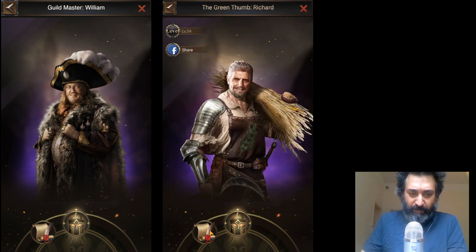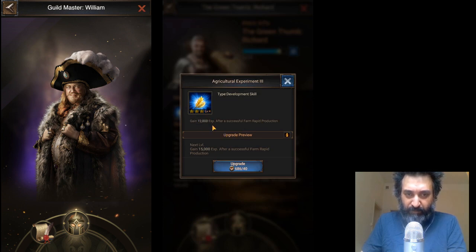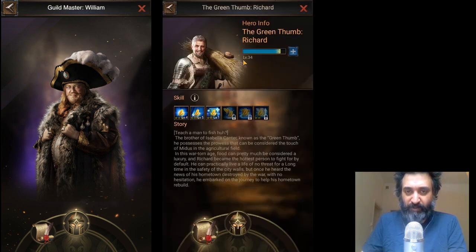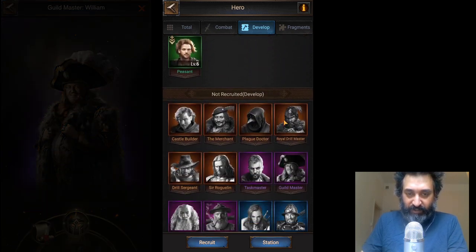Once you have Green Thumb, that's fantastic and it's always good. You're going to be producing a lot of food, which is a very, very good thing to do. You can see I've leveled him up slightly, but not really done much with him. This one gained 12,000 experience after a successful rapid production. Probably should be a bit higher actually, now that I think about it — I don't do rapid production that often. But once you've got Green Thumb, fantastic, and he can sit there and be stationed, etc.